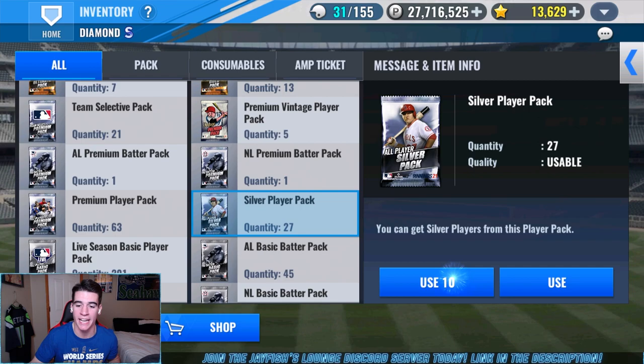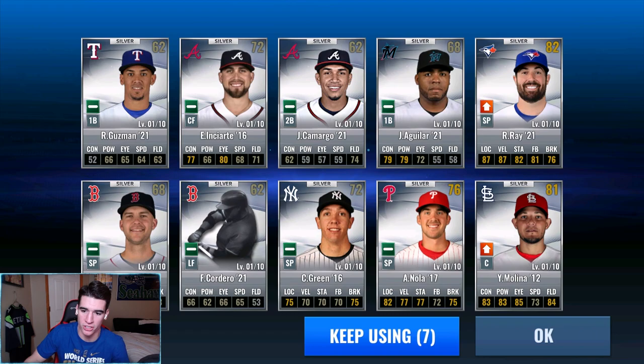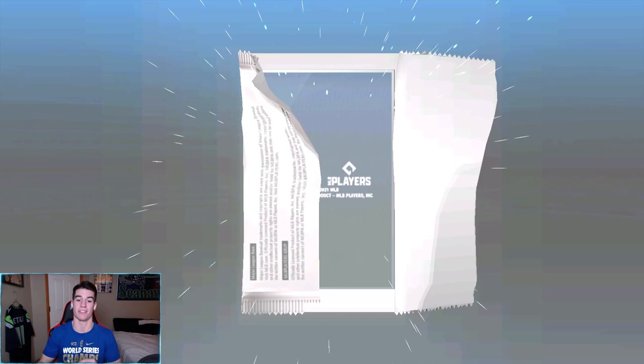First 10, let's get this started. Any purple from silver player packs today? Running a little bit slow. No purple, no upgrade material. Bueller would be cool but I don't think he'll make it into the rotation because we're putting in Ryu really soon. Ryu's ready — we just need to get him to black diamond with a good legend skill using the premium skill change tickets. We got like 10 or 11 of those.